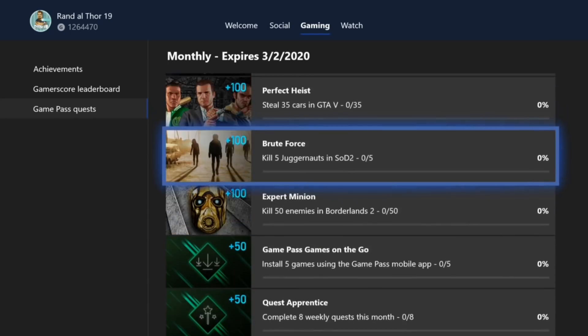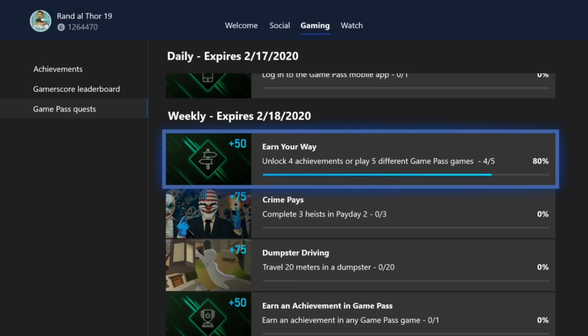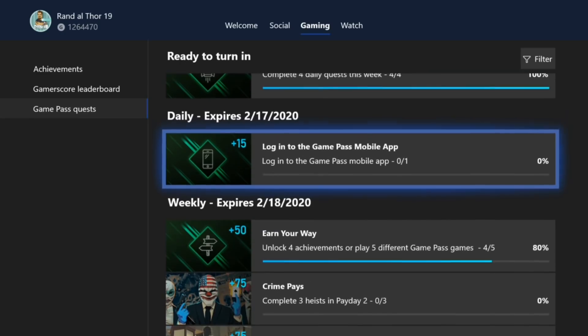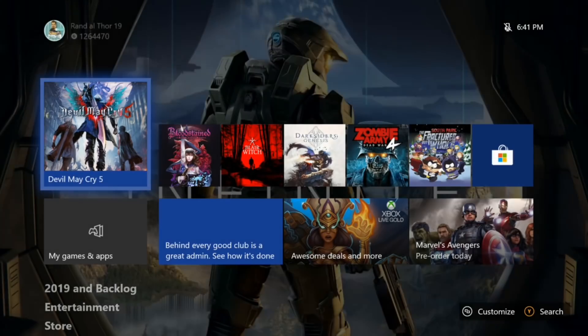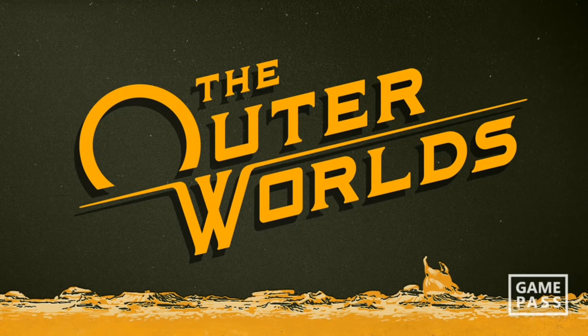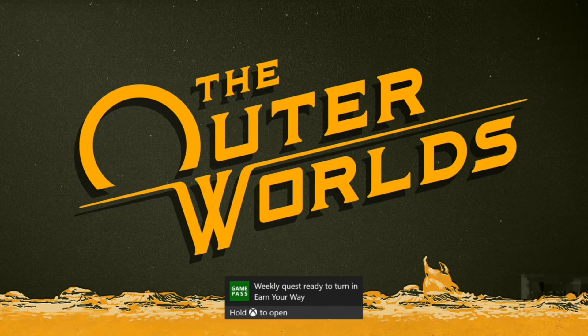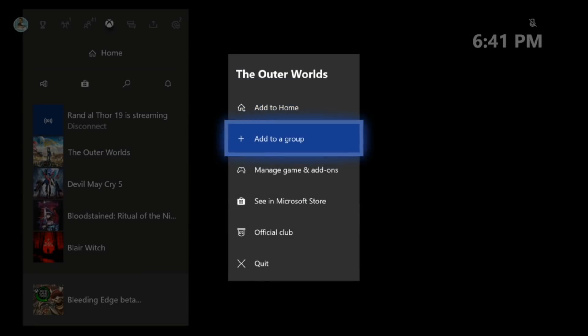So I'm going to show you guys how this actually works. If I play one more game, I should get a notification. And if I log into the Game Pass mobile app, I also should get another notification. So I'm going to go back to the dashboard here and load up the Outer Worlds, which I do have on Game Pass. You see the little icon in the bottom right-hand corner actually pop up. We'll load into the game — and there you guys can see, weekly quests ready to turn in: 'Earn Your Way.' So I'm going to back out. Thank you, Outer Worlds.